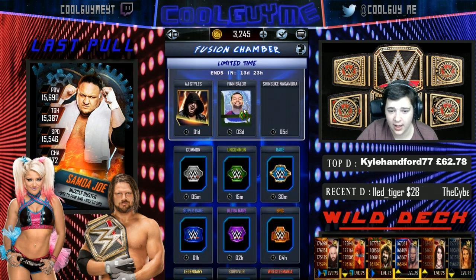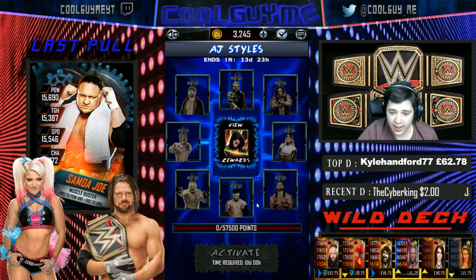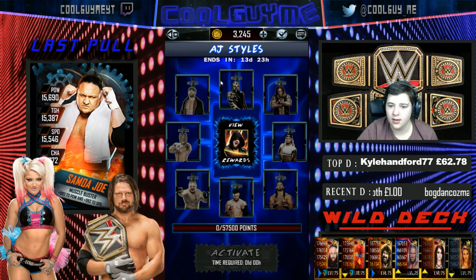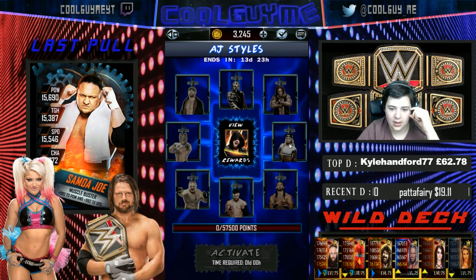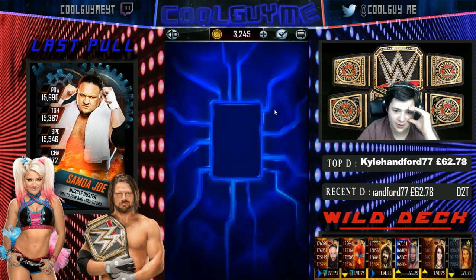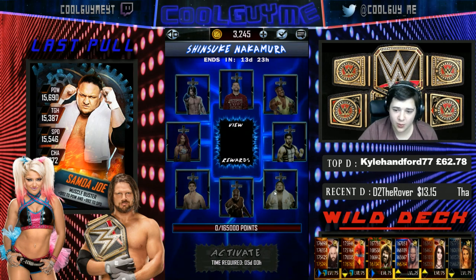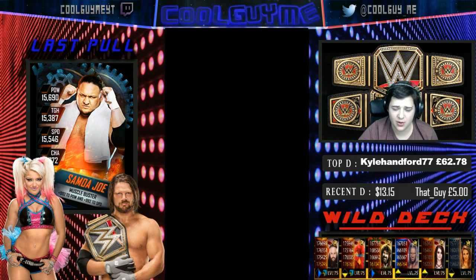Looking at the fusion requirements, it's odd — does this mean we need the Hardened Liv Morgan, or just a Sami Zayne gold? Maybe it's easier than I think, but getting a Liv Morgan is tough because she's only in the Hardened tier. It's unclear whether the requirements are specific tiers or the actual wrestlers themselves.